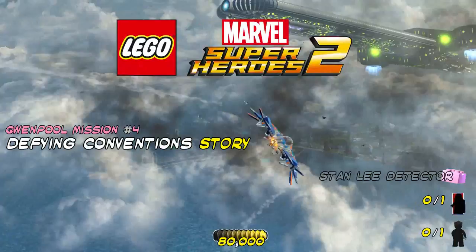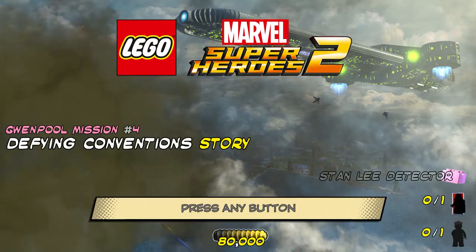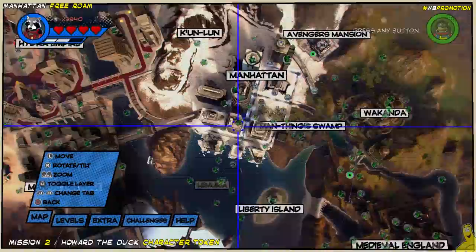What's up, everybody? It's Brian with Happy Thumbs Gaming, and we're back with Gwenpool Mission Number 4, Defying Convention Story for LEGO Marvel Super Heroes 2. We're not going to get any of the collectibles in this video — we are going to showcase the story itself, show you how to get through that. We're going to talk about what requirements are needed for this as well, so let's go ahead and jump right into that.